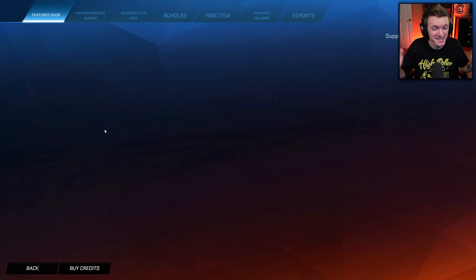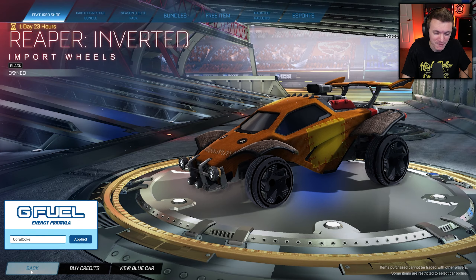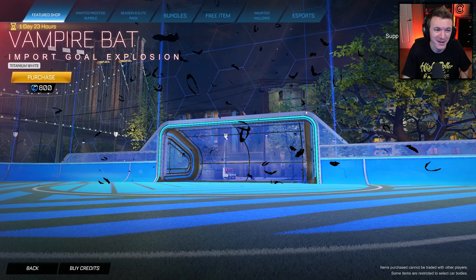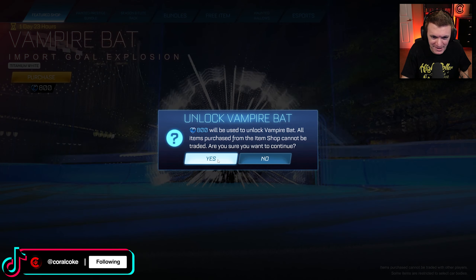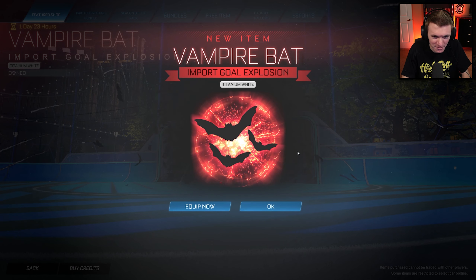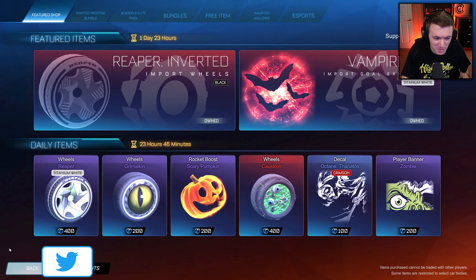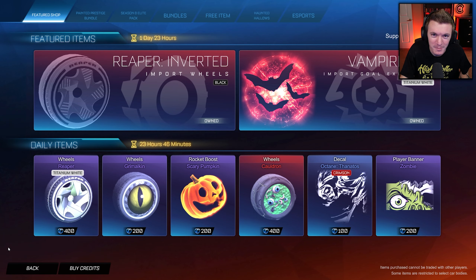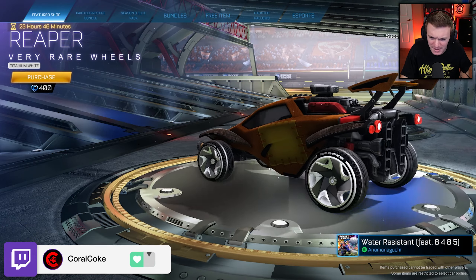Today's the Halloween item shop, and boy, it's a good one. We've got Black Reaper Inverteds — I already have those. We've got Titanium White Vampire Bat Import Goal Explosion for 800 credits. I'm gonna pick that up, obviously. Oh my goodness, I don't think I've ever had this — I'm gonna get a screenshot of that. Beautiful. And the reason you guys clicked on this video: Titanium White Reapers, ladies and gentlemen.